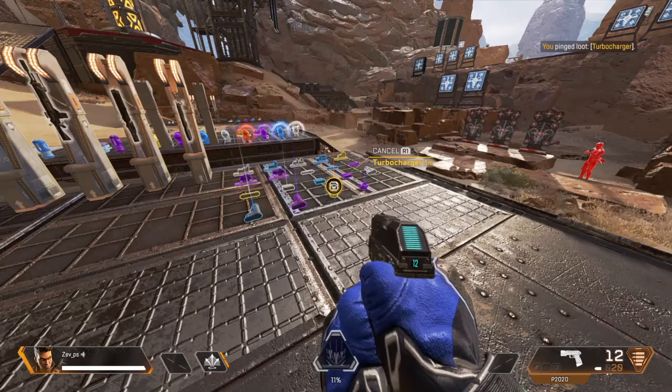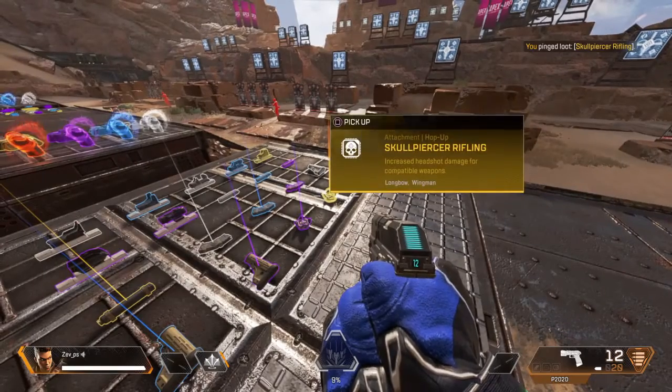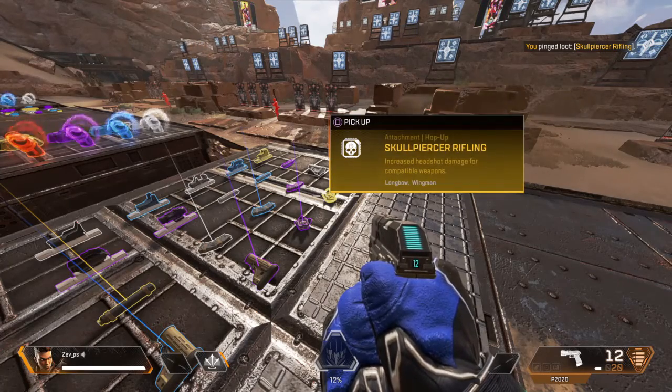Got a hop-up here. Turbocharger. For the Havoc or Devotion. Removes the delay on energy ARs. Got a hop-up here. Skullpiercer. Increases headshot damage. Love these things.